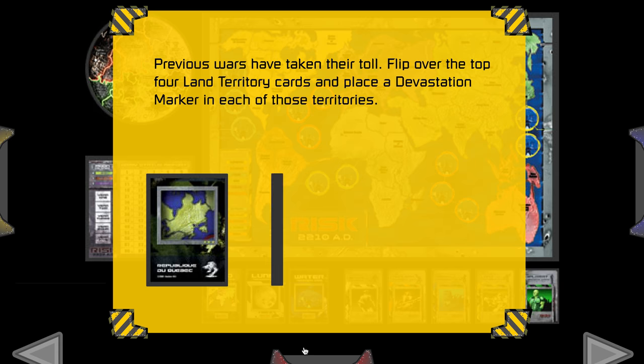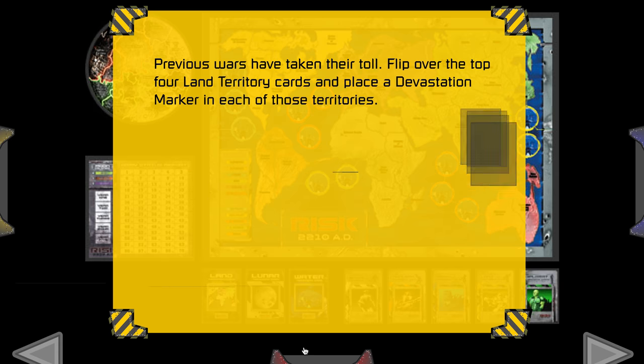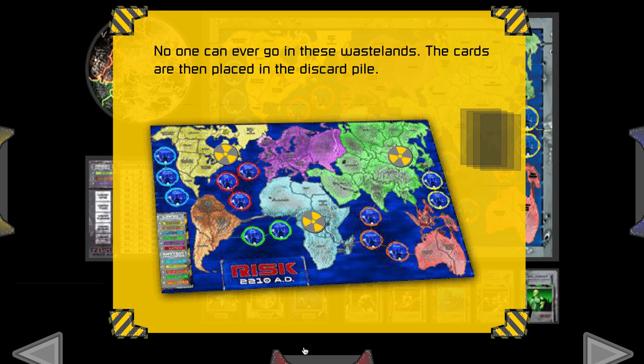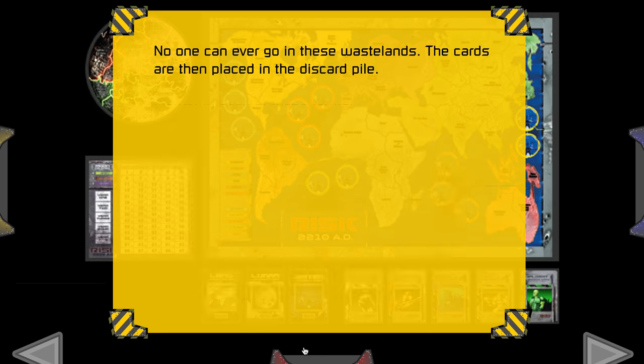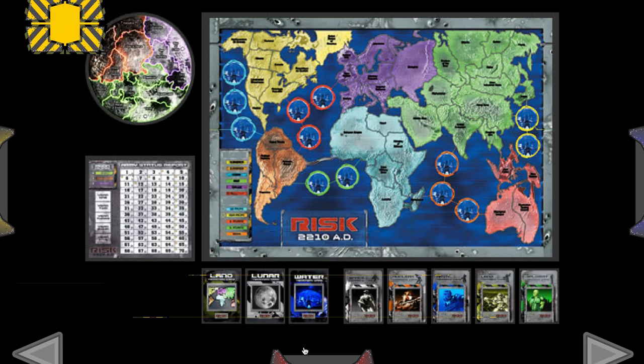Previous rewards have taken their toll. Flip over the top four land territory cards and place the devastation marker in each of those territories. No one can ever go in these wastelands. These cards are placed in the discard pile — you cannot go in or through them. They are out of play.